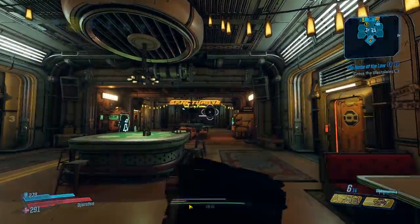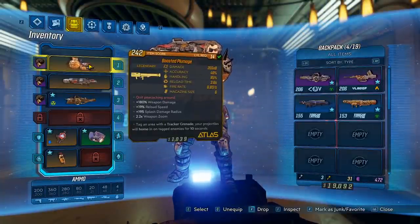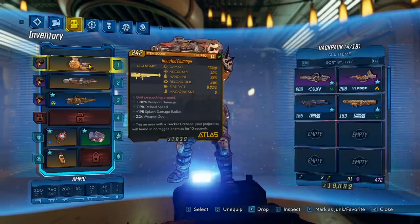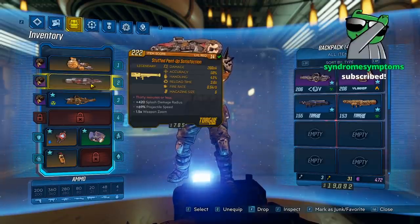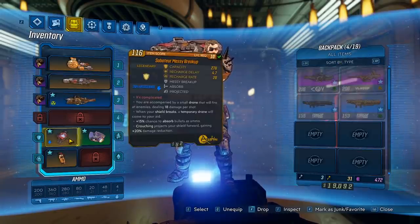On the previous episode we got some launchers. The plumage - we gotta talk about this, this thing is stupidly OP for early game. I think what we're gonna do is only use it for bosses and for farming, because this thing one-shots everything, it's pretty broken. This other one's not as much - I think that's gonna be my main launcher for now. We got the Porter Pooper - yep, it poops out poop, who would have guessed.